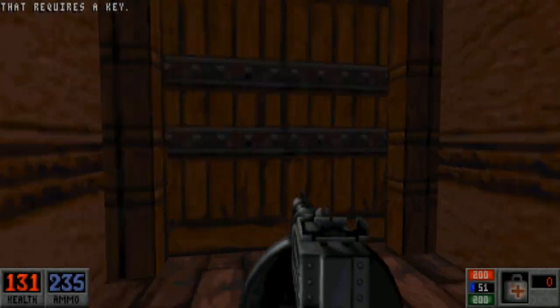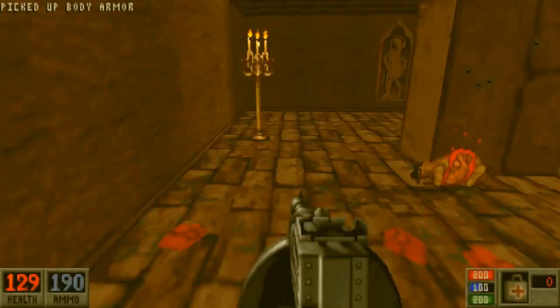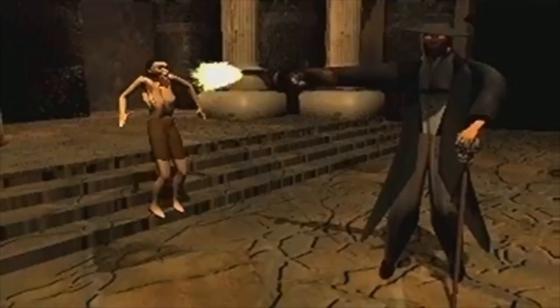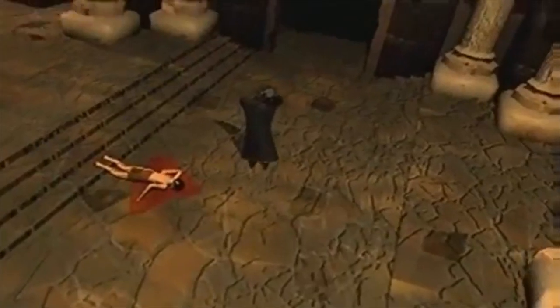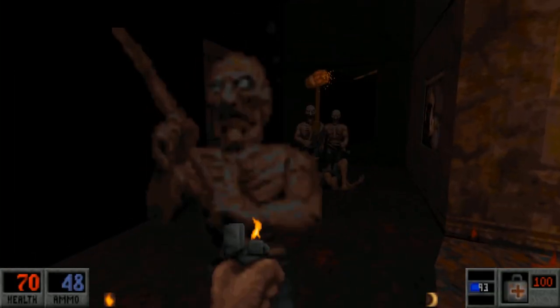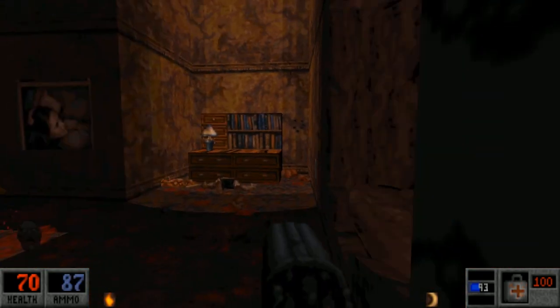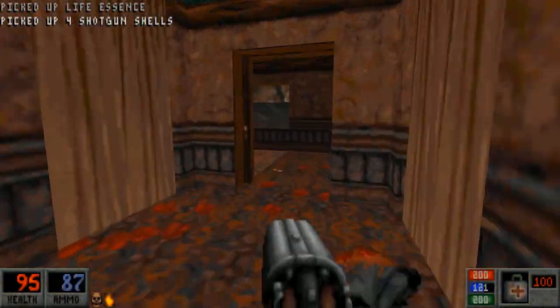Blood is one of the true unsung games of all time. Eventually, you blast through enough cultists and demonic hellbeasts to finally face the big Satan himself. As you would expect, you kill Satan. But what happens after is the most creative and hilarious bit — Caleb kills Satan, and when someone tries to thank him, he blows them the fuck away. Now that is what I call a chaotic evil protagonist. And that's why FPS fans love them some Caleb.